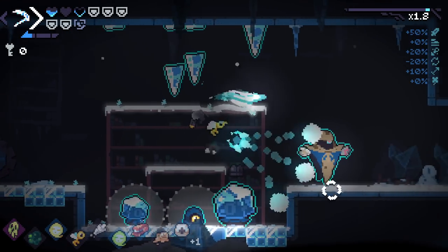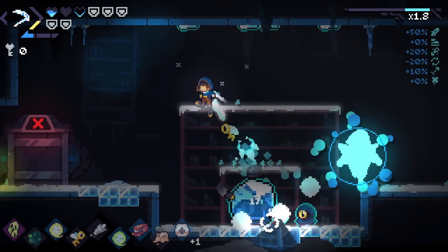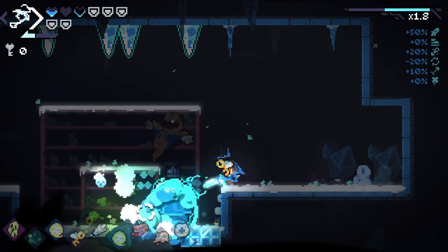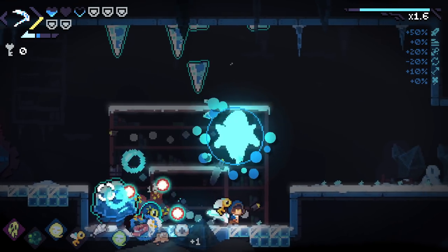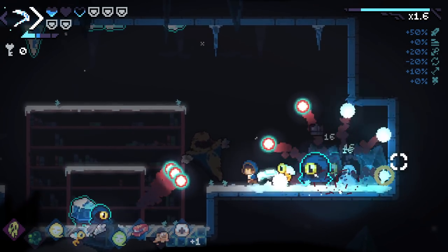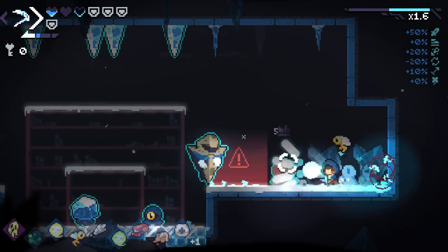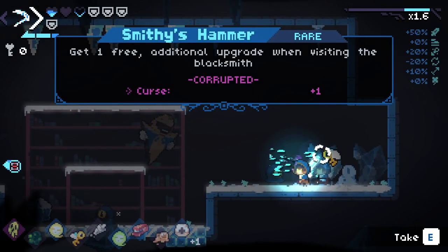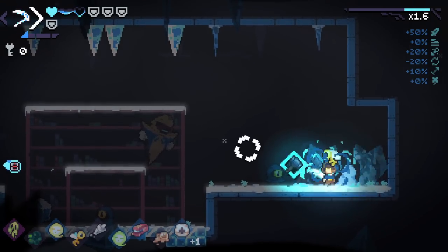This mini boss actually blows - he respawns enemies as part of his mini-bossness, which is spicy. On the bright side he doesn't really attack... now he'll attack. He refused to teleport. What a mess. Option: get a free additional upgrade when visiting the blacksmith, but I get a curse - unfortunately this is going in the pooper.